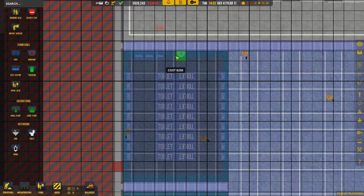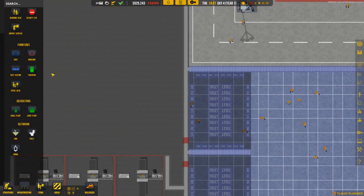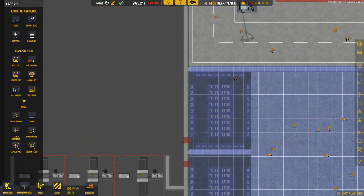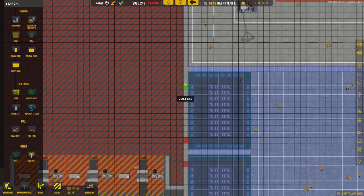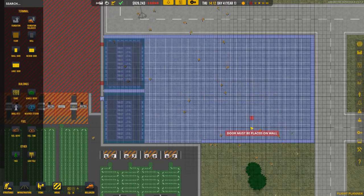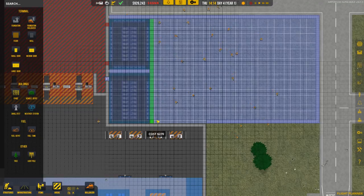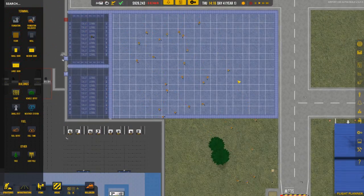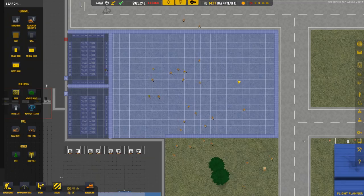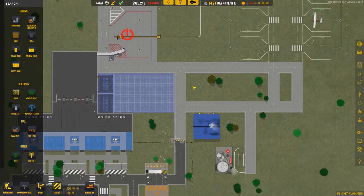There are lots and lots of areas to relieve yourself if you're coming to Deke International Airport. I'm thinking maybe we put one more door up here just to keep things nice. We do need to put a wall up here — we're not going to need to access this at all to be honest; it should eventually be automated. That's a really good size space for this.